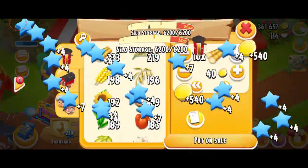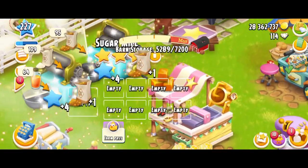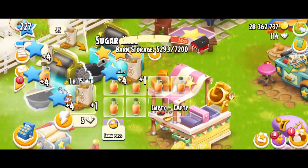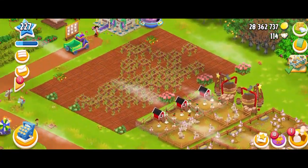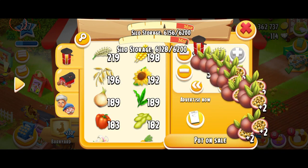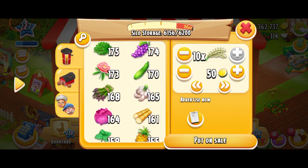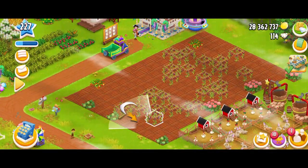My silo is still full. That's a lot of sugar canes. I guess I need to run this machine. We're probably going to put some syrup, because four sugar canes per bottle. That's a lot of crops, and I just don't know what I'm going to sell. I probably need to just manage better.